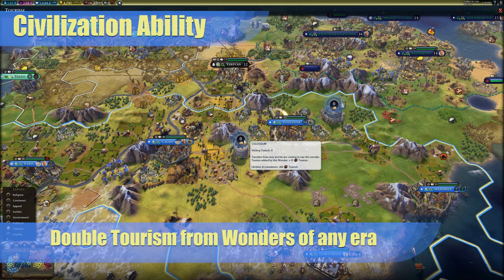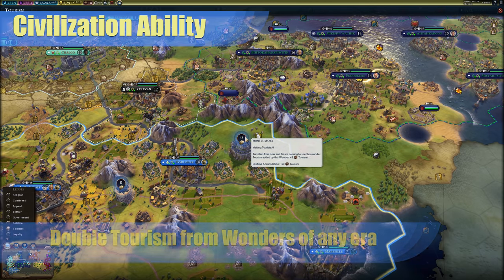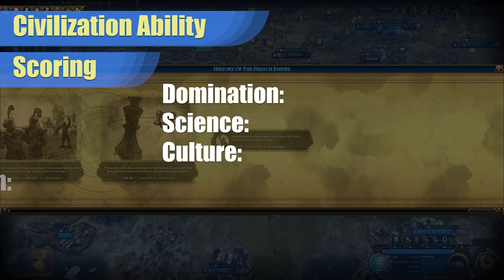The second part of this bonus is that you get double tourism for wonders of any era. This is a very significant bonus if you can take advantage of it. Obviously, there's nothing here that says you had to be the one that built the wonder, so if your neighbor beats you to a few and you're going for a culture victory, it is definitely to your benefit to find those wonders a new home within your borders. For domination, I would give it a six. There are some really good domination-focused wonders that you can go for during these eras, such as Alhambra or Venetian Arsenal.